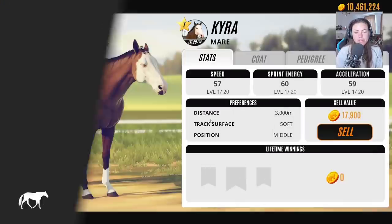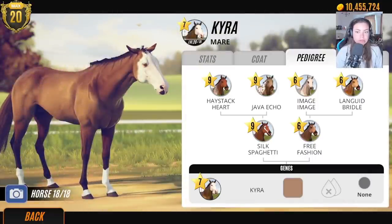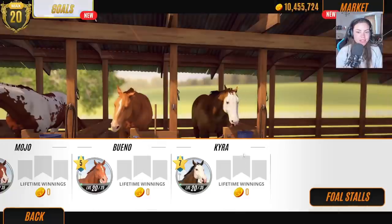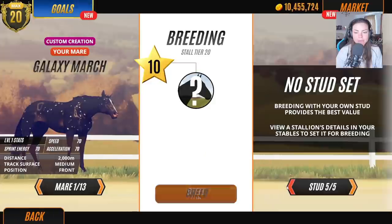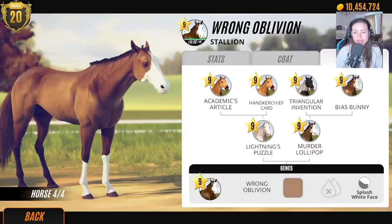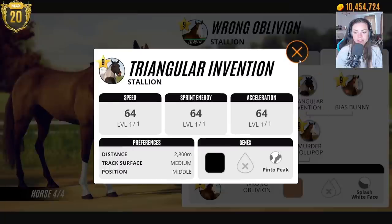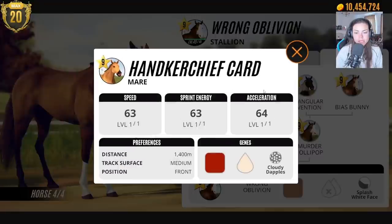Let's look at this one's coat pattern and see what we've got. Could we try and breed her? Let's go to Fossil as the stallion. Okay buddy, I'm sorry — you were probably our only chance of getting something decent. Oh wait, this one's great — I actually really like the pinto peak. And what's this — cloudy dapples? I want heavy dapples!